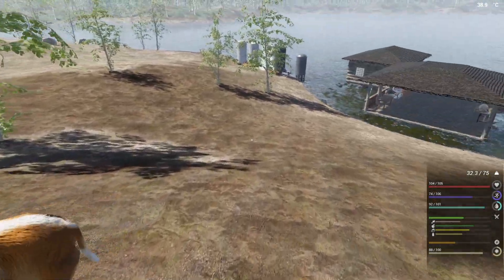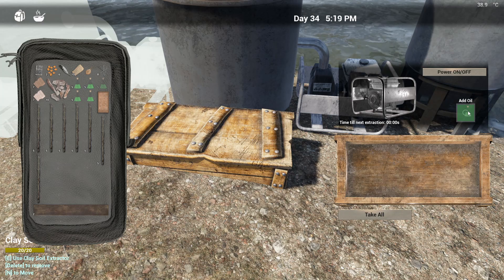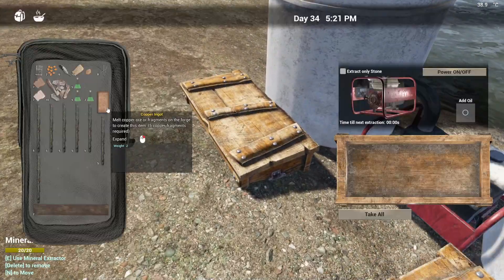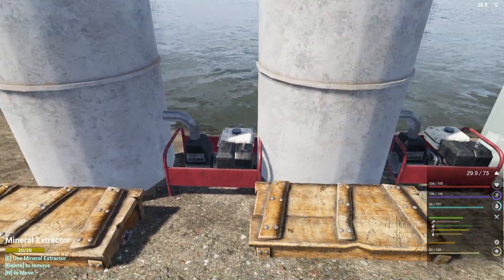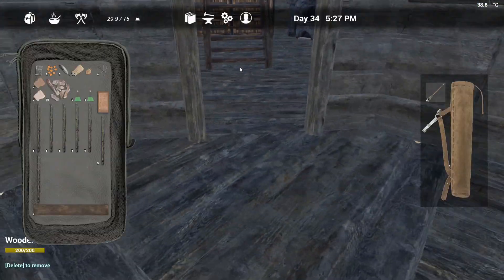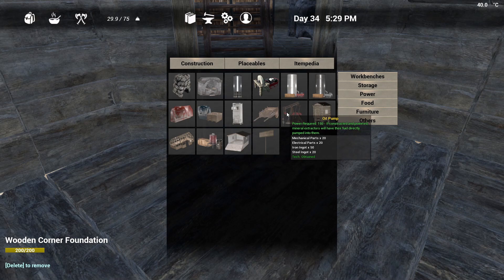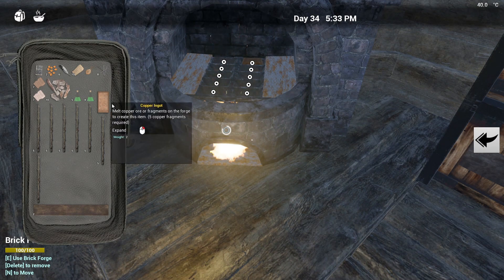We'll go check on the extractors to see how they're doing, because we kind of need quite a bit of aluminum. They're multiplying! We need at least another two aluminum extractors — I think we should be good with that. We will start you guys up though. This is gonna pull iron out of the ground: stone, iron ore, iron fragments — these two. And this is going to be my clay extractor.